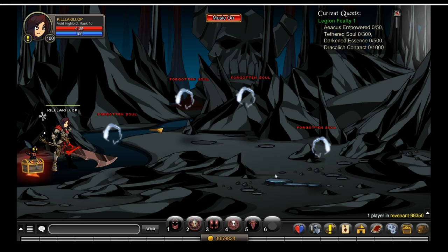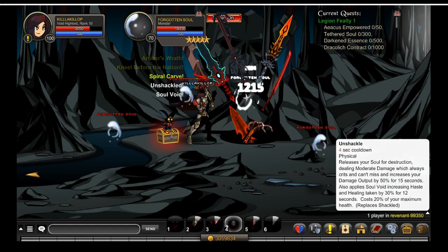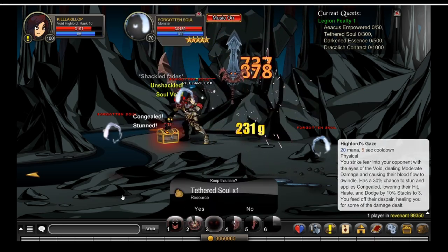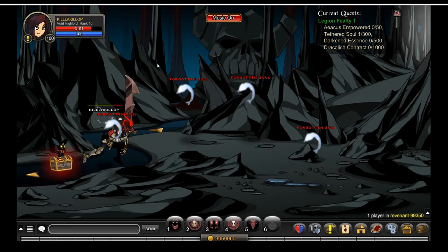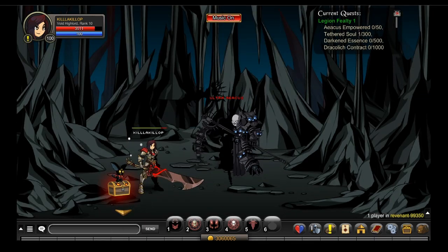Another requirement for the first Feilty is you need to kill Forgotten Souls 300 times. Mind you, these guys hit really hard. You get Tether Souls from the Forgotten Souls and Achaeus Empowered from Ultra Achaeus. Moving on, you have to obtain 500 Dark Essences by joining Shadow Realm.